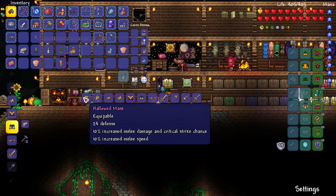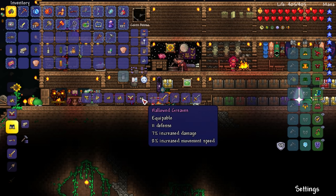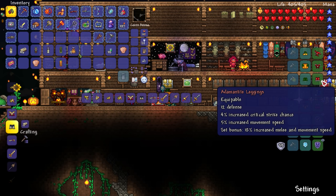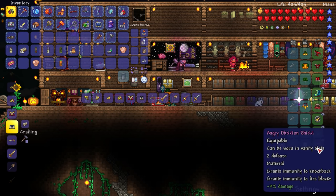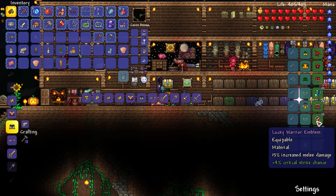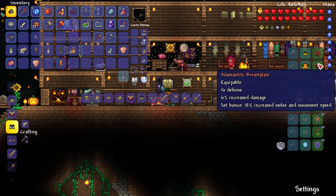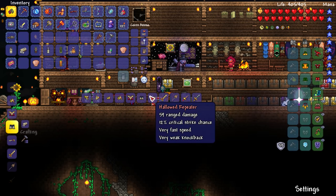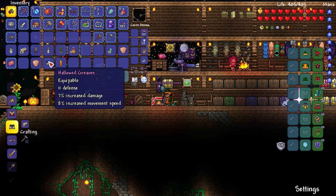This one has 14% melee damage so it goes down by 4% if I switch to the chest piece. Maybe I'll only get the greaves for 7% increased damage — I don't care about movement speed honestly. The critical strike chance is pretty good already, especially since we have the warrior emblem down here doing 4% damage and 4% critical.